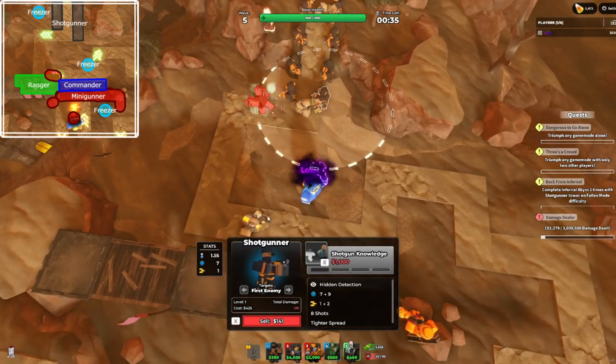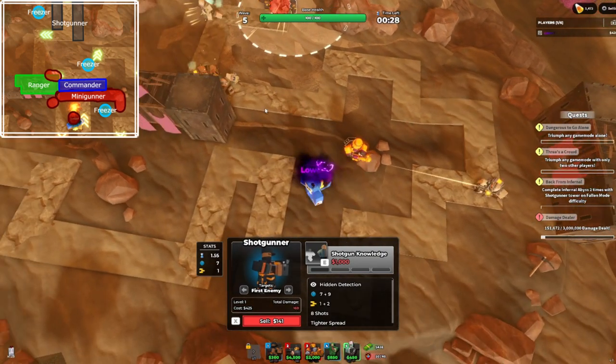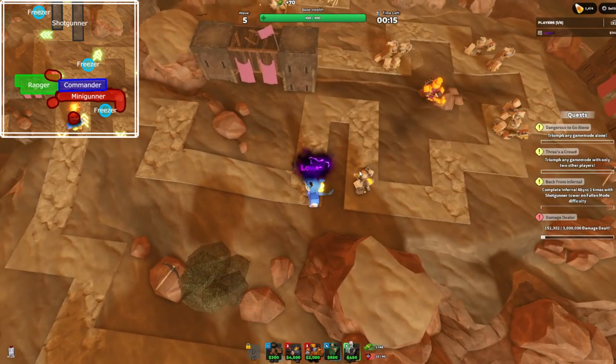Next, you're going to upgrade one shotgunner to level one, and then prepare for a leak. These runners are really hard to kill, so you're going to want to put a few shotgunners in the back — all the ones you have left — to make it so that you don't die.